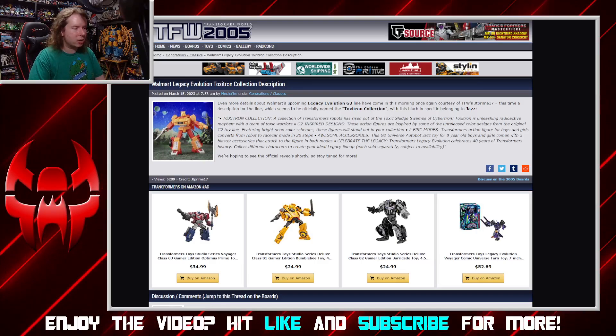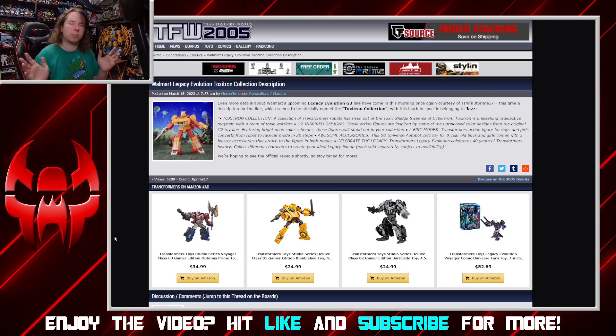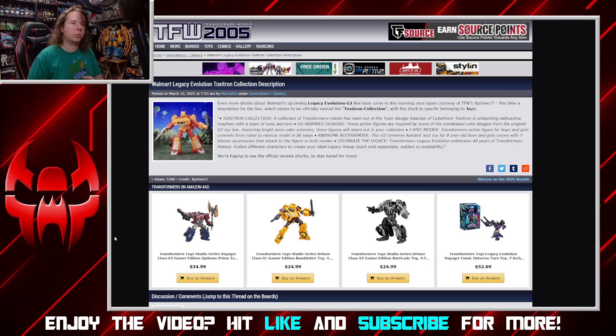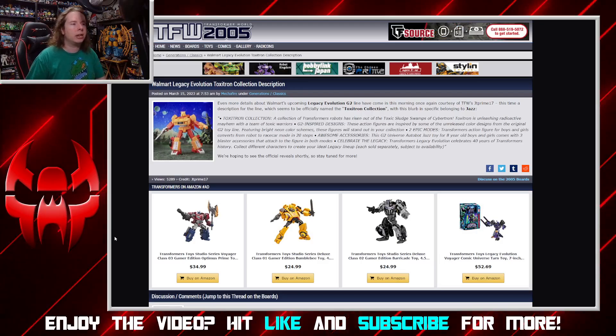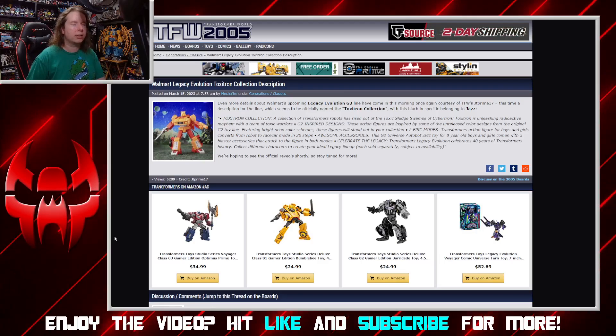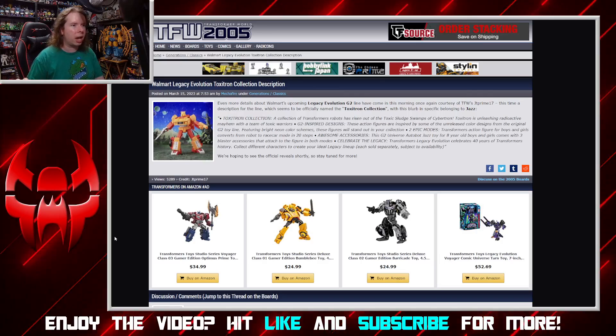We have a brand new capsule line to discuss. A capsule line is a small line designed to run for one, maybe two waves, as an exclusive thing at one particular retailer. In this case it's a Walmart-exclusive Legacy Evolution line called the Toxatron Collection. The theme is actually interesting — it's Generation Two inspired and intentionally uses all of the unreleased G2 decos that we've only seen in trade show samples and recovered artwork.